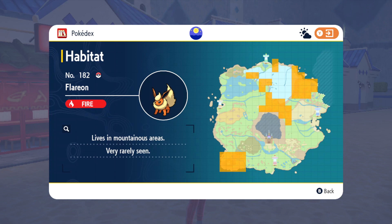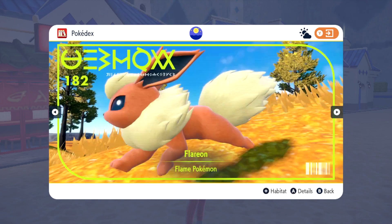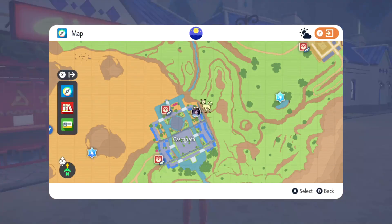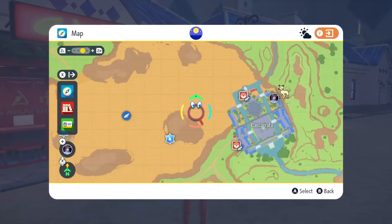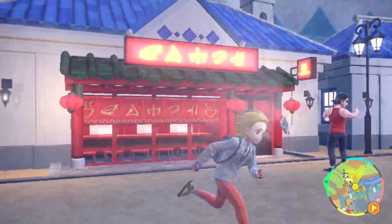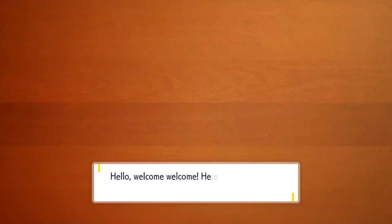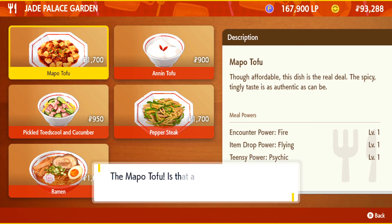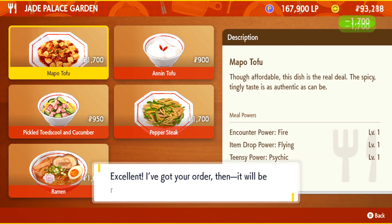Time for Flareon next. I'm going to show you where he is on the map — these are his locations. I think I'll focus either below the mountain in the middle or on the far left-hand side. First though, we need to go to the town by the desert. There's a restaurant right here — the red one — that gives you a fire encounter bonus. The meal is this one here, the tofu. Go ahead and eat that first, and then let's go find Flareon.